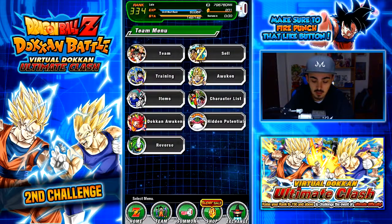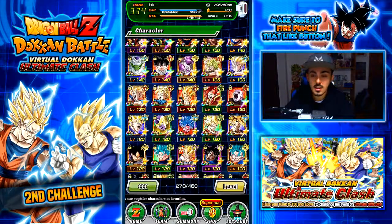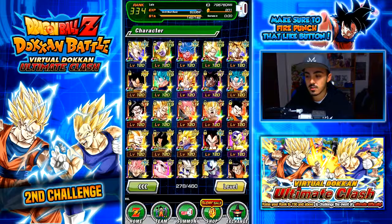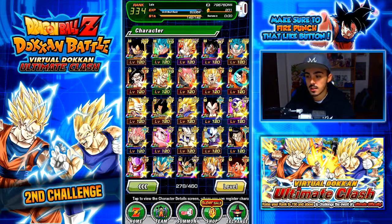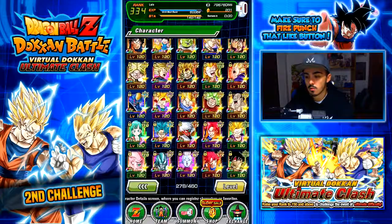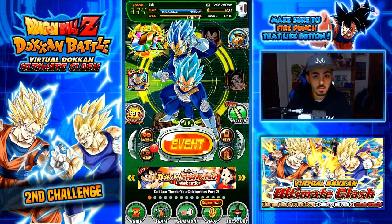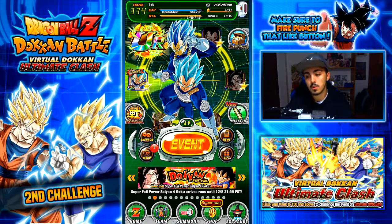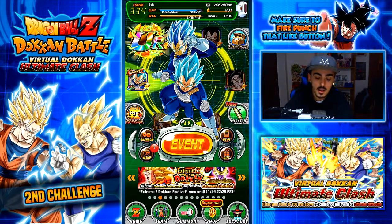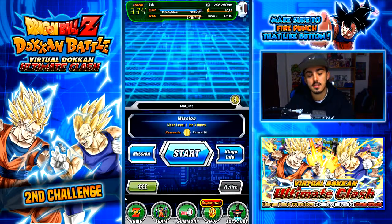Let me show you guys the box real quick because you guys do like seeing it. At the top we have Rainbow Jiren, Rainbow Golden Frieza — a lot of characters that got rainbowed. I got the Gohan as well. The box got really updated, especially today after we got the rewards for ranking up. The rank up missions got into global and you got a ton of stuff.